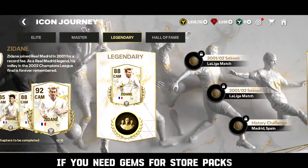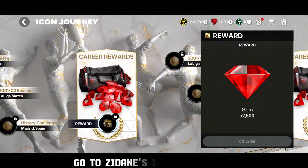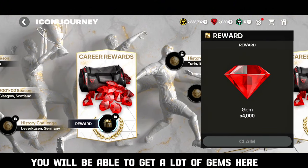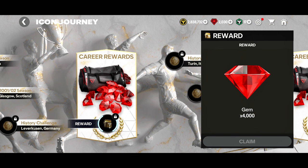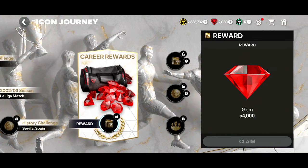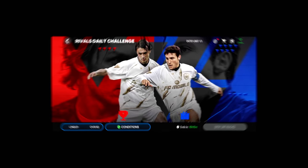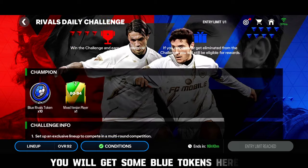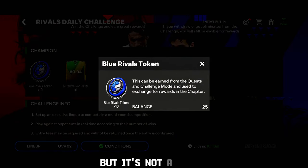If you need gems for your store packs, go to Zidon's Icon Journey — you will be able to get a lot of gems there. And last is Challenge Mode. You will get some blue tokens here, but it's not a lot.